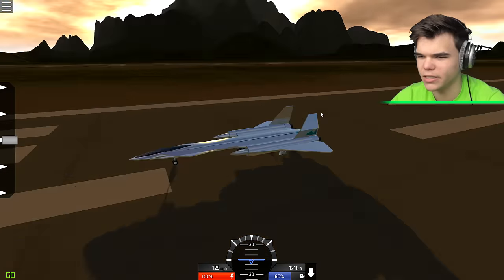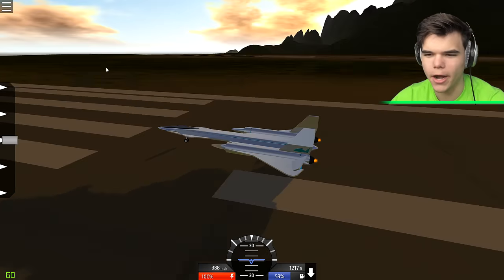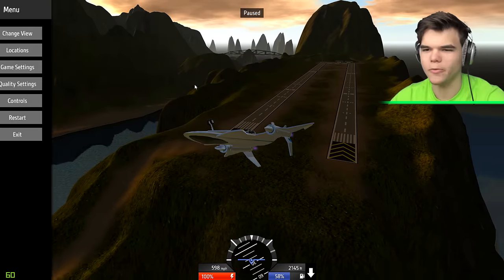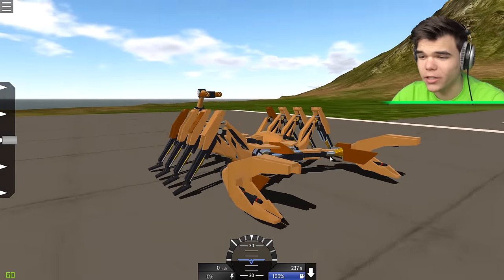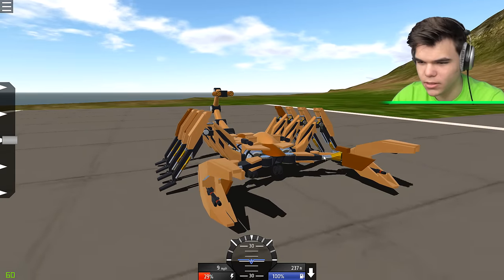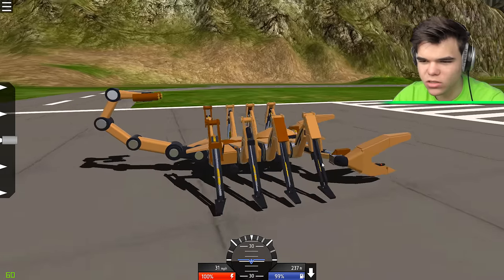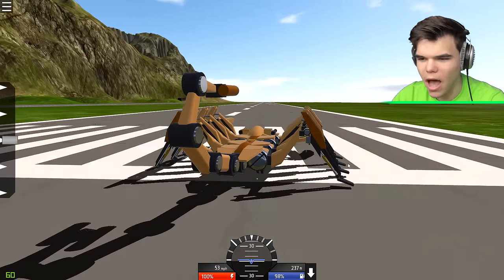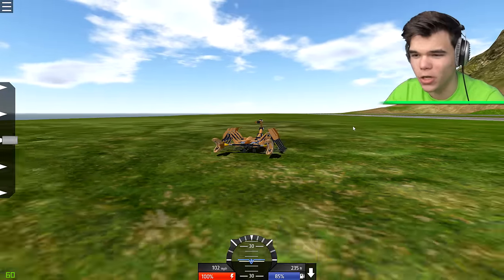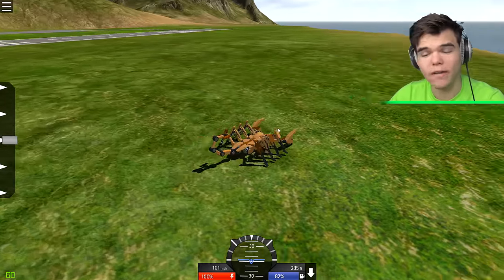We're going to take off again because there's nothing to do here. We're going to check out one more plane creation. What in the actual world is this? Holy shit, it is awesome - it's a scorpion! Does it work? I think it actually works, it rolls! Can we move the arms or anything like that? This thing is super cool.